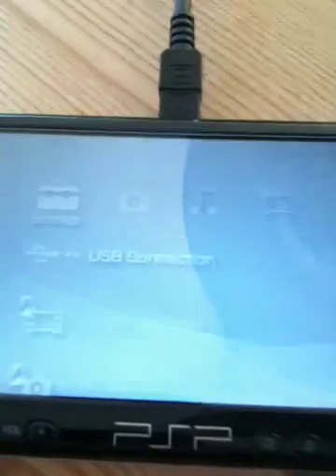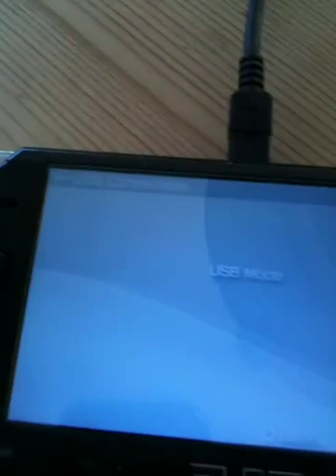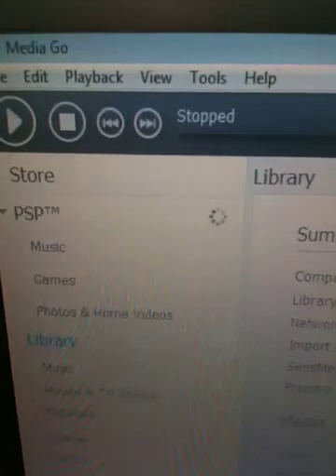Then you go into USB connection, and the MediaGo program will tell you that it's found a PSP.